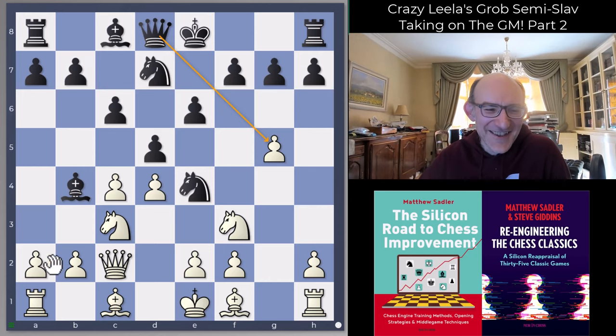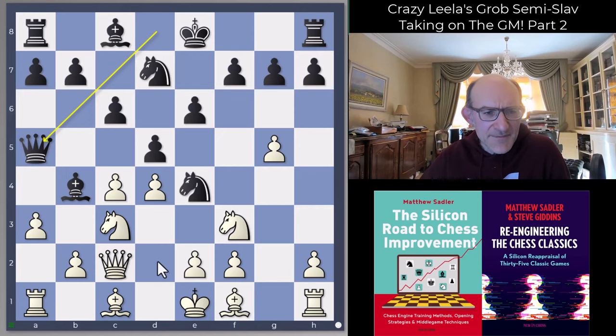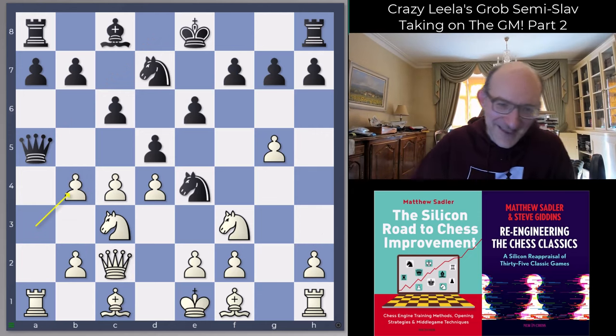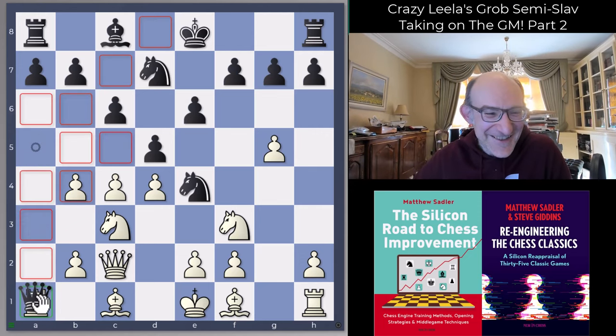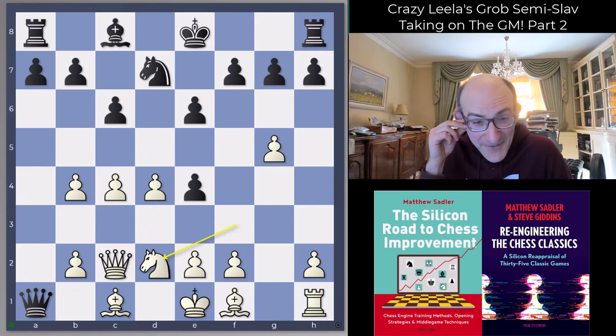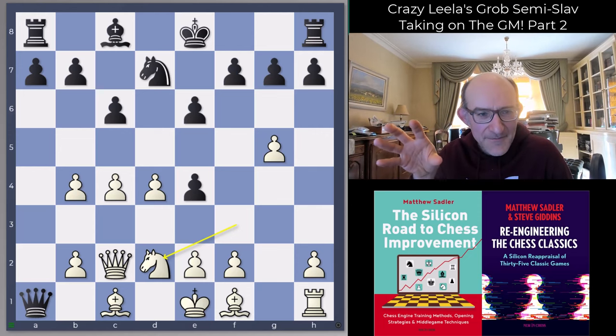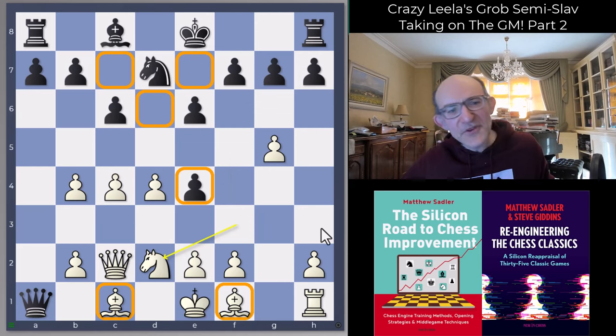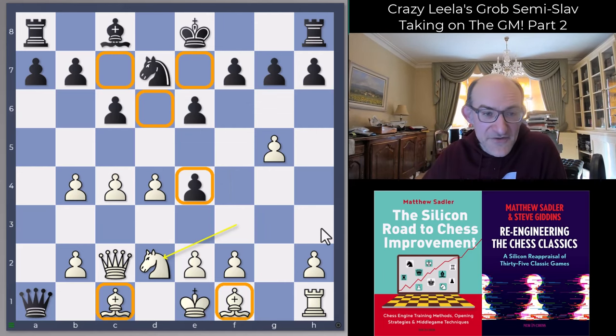Leela played a3. I wanted to play queen a5 to force white to play bishop d2 - that seemed quite reasonable. Leela completely shocked me here - Leela played the move a-takes-b4. Queen takes a1, knight takes c4, takes, knight d2, and we're in a totally bananas position. Leela sacrificed the exchange but got two bishops, quite a host of weak dark squares to exploit, and also the possibility of gaining a pawn. Exchange for pawn, two bishops, weak dark squares to attack - doesn't sound bad.